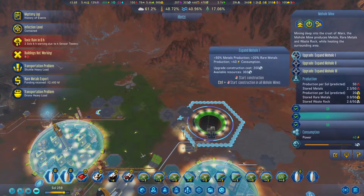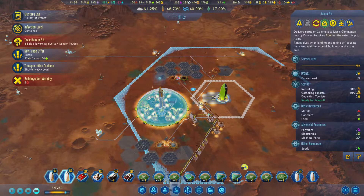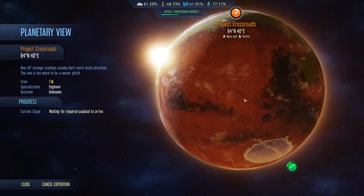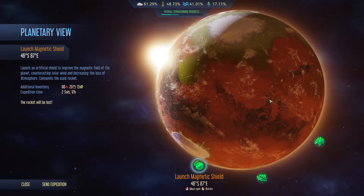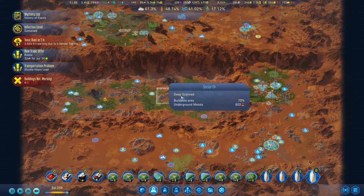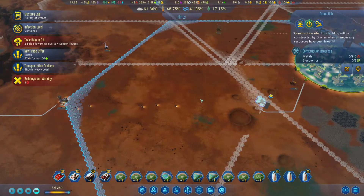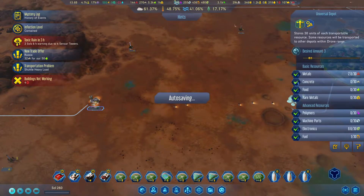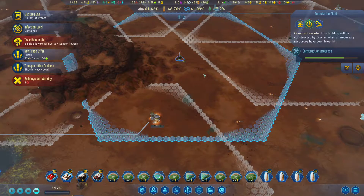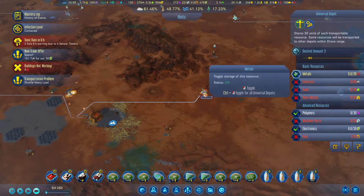Meteor incoming. We'll go for the last anomaly - send expedition. Some more ice meteors, whatever. You only need electronics. What do these require in maintenance? Polymers. You'll have polymers and electronics and metals.